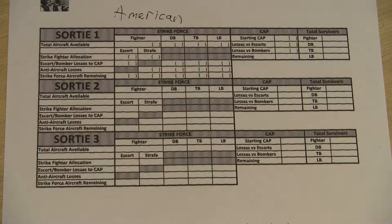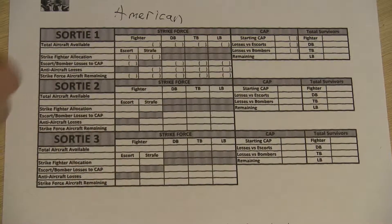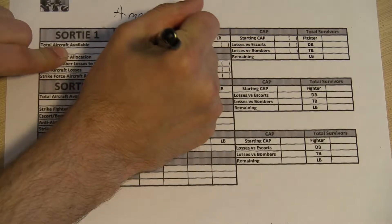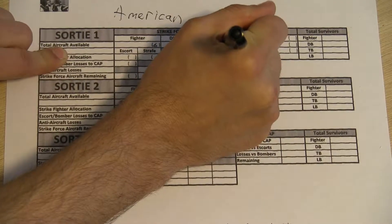In this particular case, the carrier we're simulating has six of each flavor of aircraft, minus reconnaissance. So where it says total aircraft available, I'm going to write six — this is actually six flights — six, six, and six.